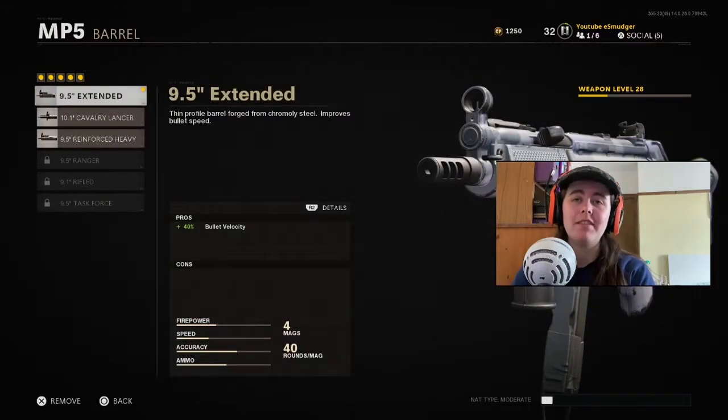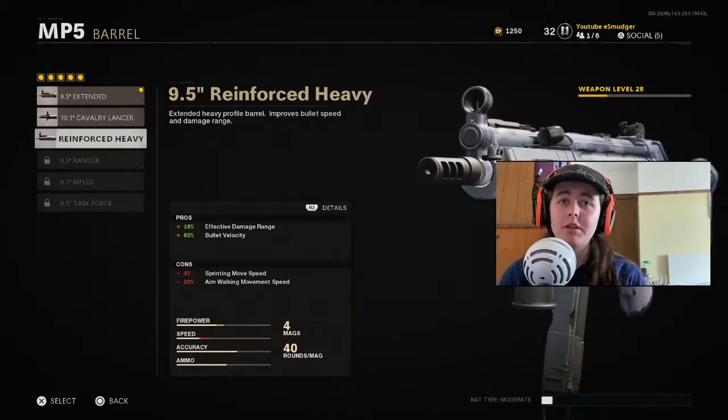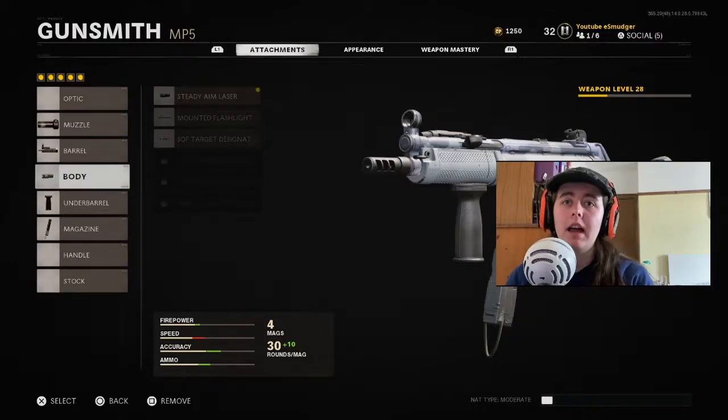I don't think you can really justify any of the others, even the later ones. The Agency Suppressor is supposed to not really be on the same level as the Monolithic Suppressor in Modern Warfare. So until then, because it does take so long to unlock, the Muzzle Brake 9 is by far the best. For the barrel, I run again the first one you unlock, the 9.5 Extended.